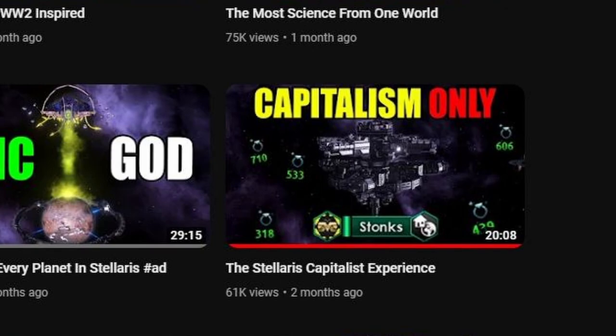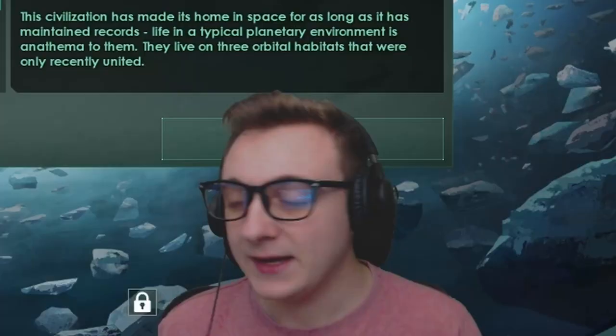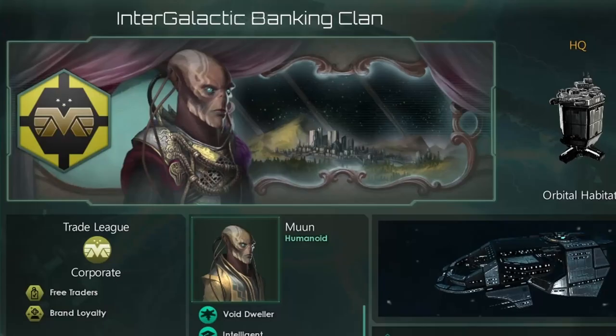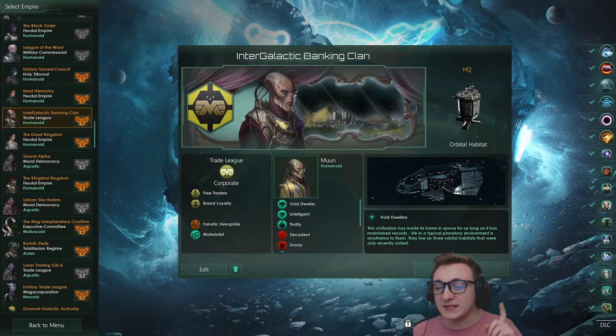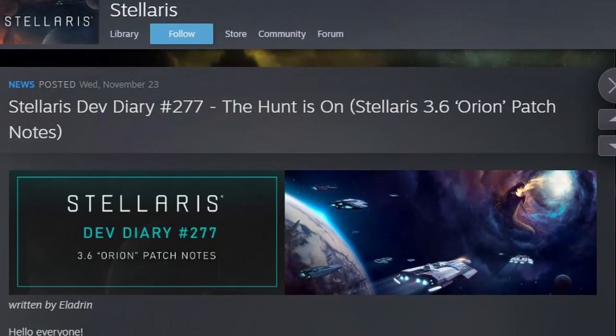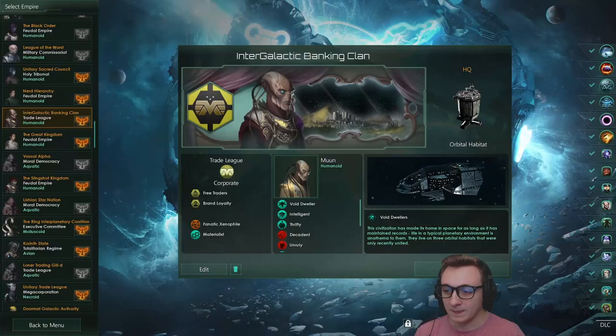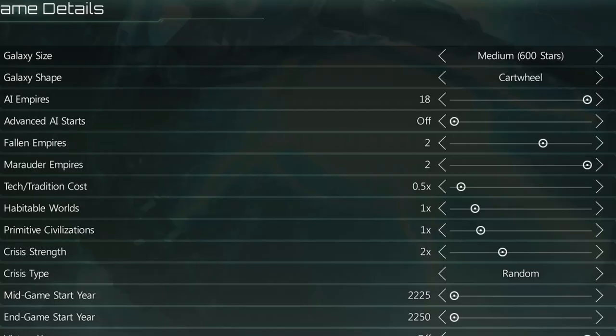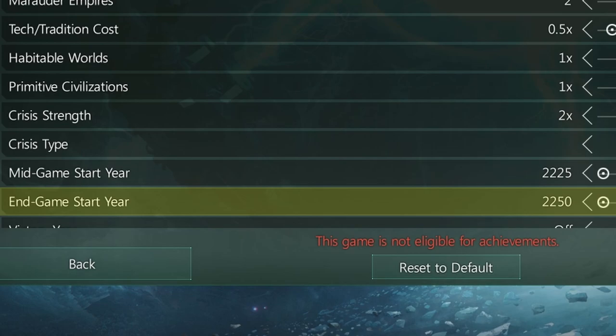I'm testing the true power of capitalism in Stellaris again. The last attempt went not too well - I blame the spawns. In this video we won't be able to produce any physical resources in the game, instead relying purely on trade. I'm armed with knowledge from the comments of the previous video as well as playing on the new Stellaris beta 3.6, which adds new mechanics to boost our trade. Will we survive against the hardest AI possible and defeat the two-times crisis that can spawn any time after year 50?